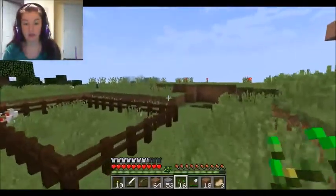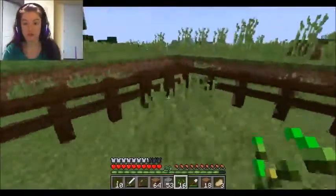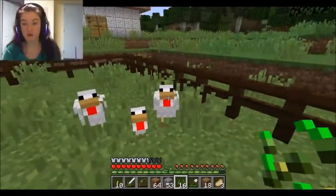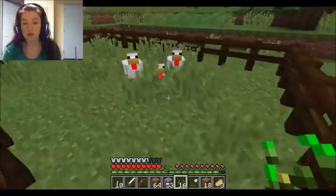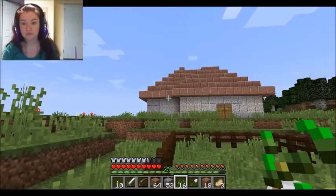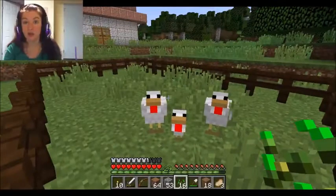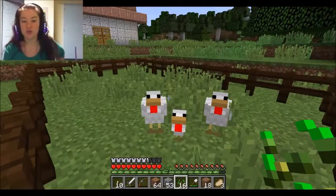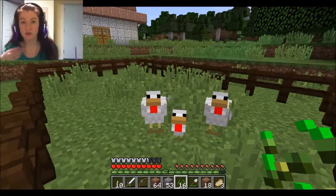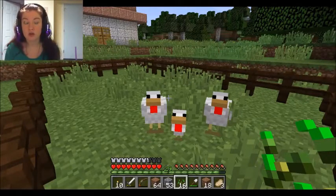Seeds attract chickens to you. I've already bred a pair but I'll breed them again — they attract chickens and they will follow you. So what I did was I went way, way, way over there, grabbed seeds, and had the two adult chickens follow me and then I bred them. You use seeds to do this with chickens.